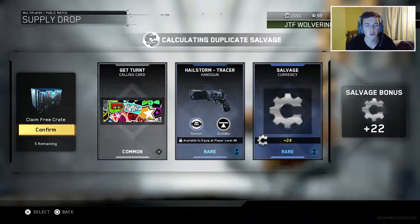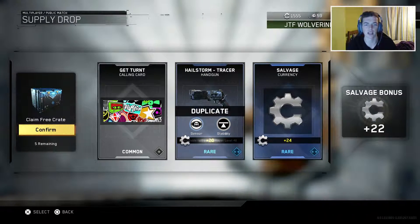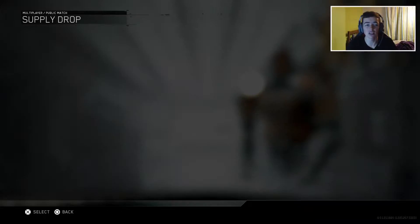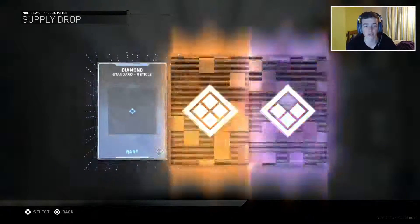Now we have the get tournament calling card, the hellstorm tracer handgun again which is a duplicate, so I get 20 salvage for that, and then another 24 salvage and a 22 salvage bonus. So just a bunch of salvage in that supply drop really.